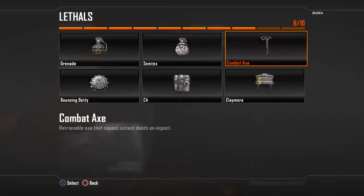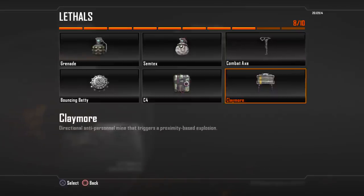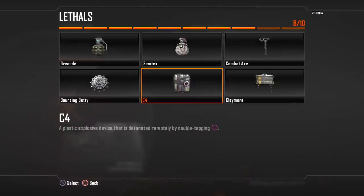For the lethals, we've got Grenades, Semtex, a Combat Axe replacing the Tomahawk, Bouncing Betties which are from Modern Warfare 3, the good old-fashioned C4, and Claymores.